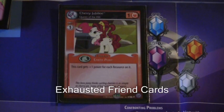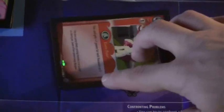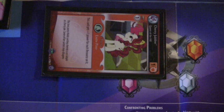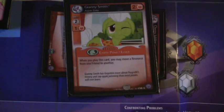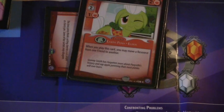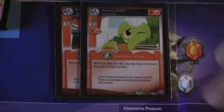Next, I'll show you what happens when a character becomes exhausted. Certain cards will have text that says 'exhaust target character' or 'exhaust friend card,' and when that happens, you turn a friend card on its side — that makes the character exhausted. When exhausted, they do not lend their power to solving problems or defeating troublemakers, and it also prevents you from summoning new friend cards. If Cherry Jubilee is exhausted, I cannot use her to summon Granny Smith. I would have to wait for Cherry Jubilee to become unexhausted before summoning Granny Smith.